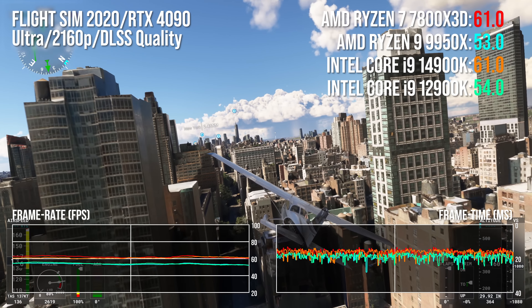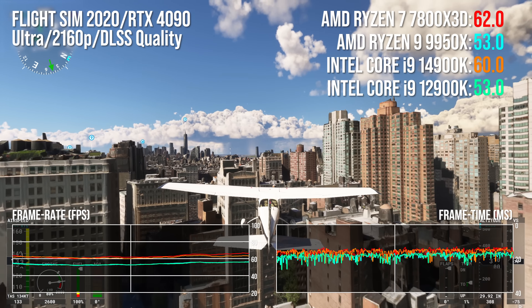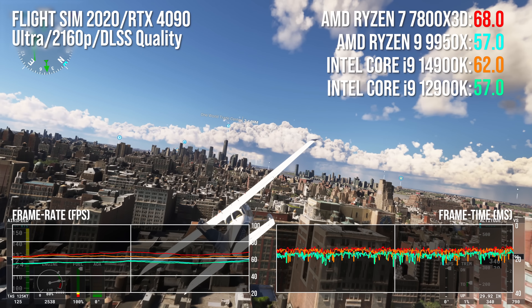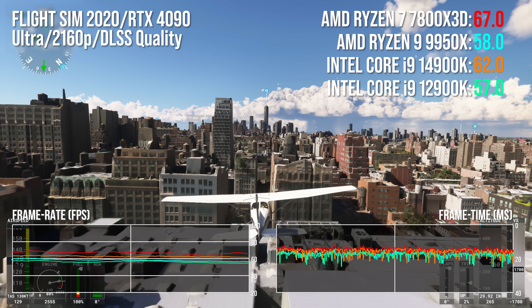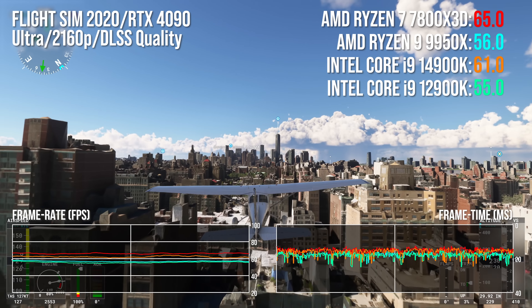Faster RAM may make a difference, but the G.Skill Trident Z5 Neo DDR5, rated at 6000 megatransfers per second at CL30, is no slouch. And for this game and many others, we're actually going to be looking at frame generation to break into high refresh rate territory, which is a pretty sobering assessment of the situation.